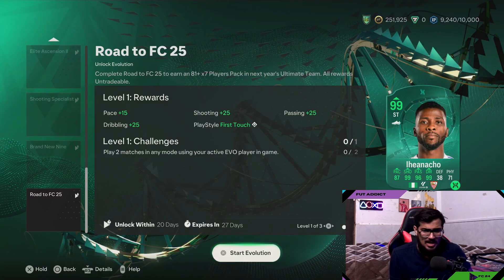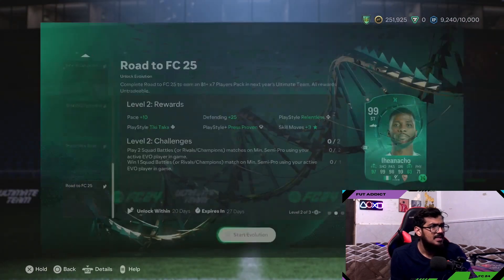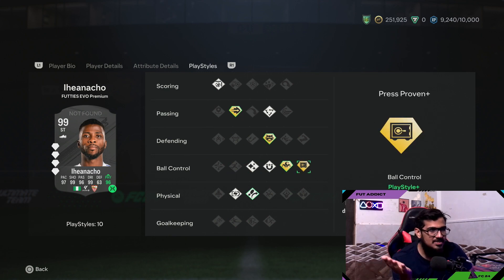You also get plus 25 on defending and 25 on physicality, along with four play style pluses. There is Anticipate plus, Ping Pass, Trickster, and Press Proven. Note that Trickster doesn't go well with Anticipate and Press Proven. You have to select a CDM kind of player.